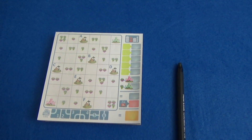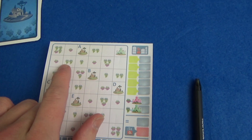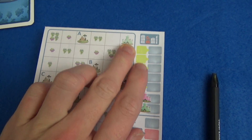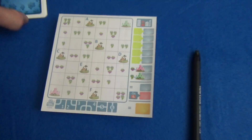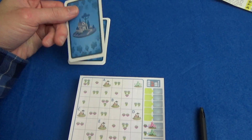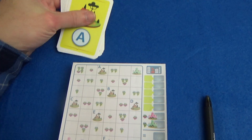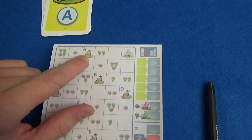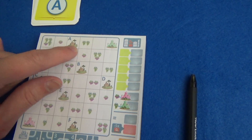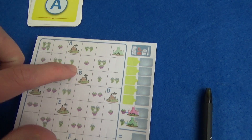Let me give you a quick rundown of the rules. In Avenue we are trying to draw roads to connect these grapes to these cities, and over the course of the game, the castles as well. In a round we will first draw from the city deck and it will tell us which city we will be scoring at the end of the round. To be connected, a line has to go through the square somehow.